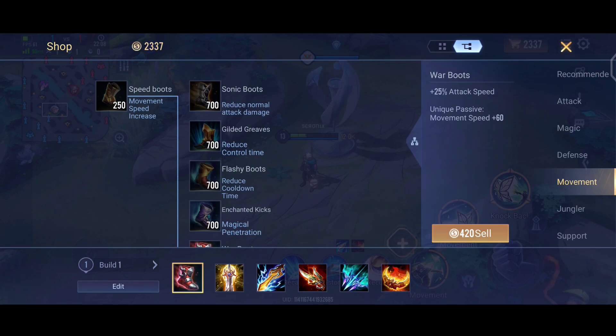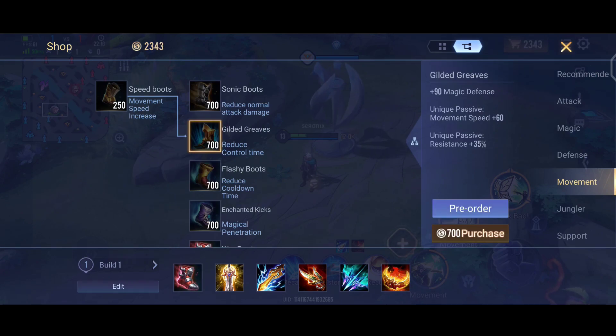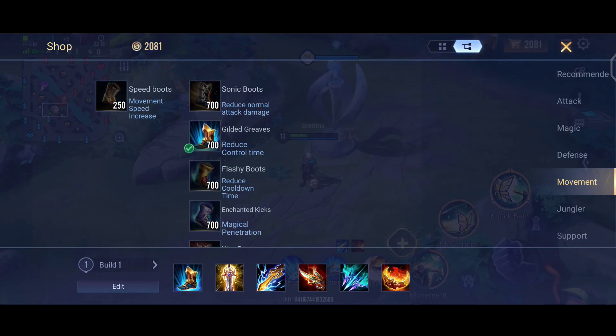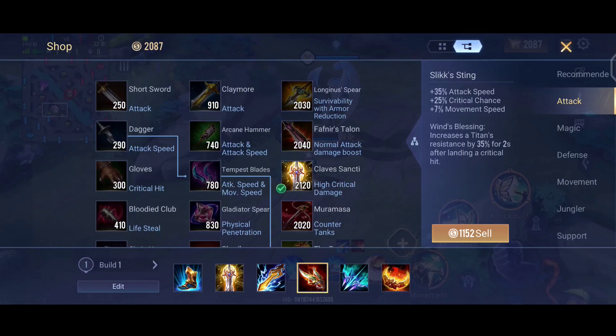This is the build you can use for him when you are in the lane — there is no jungle item. Gilded Creeps is best for him because there is more attack speed in that build, so this is very good for you.